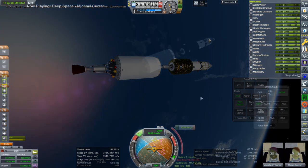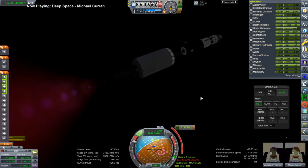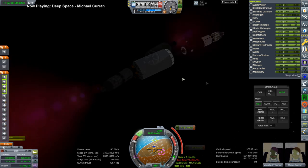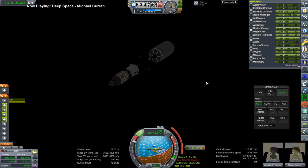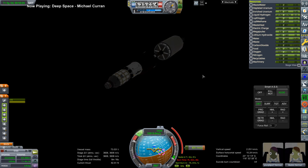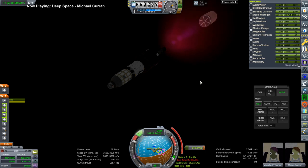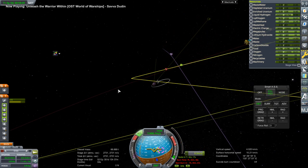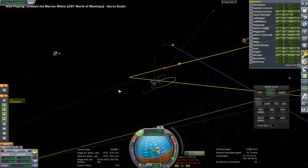This is the trans-Mars injection burn. It's a fairly hefty burn because it's not the best transfer window — about 4,200 meters per second to get there, which is not ideal, but it is what we had. The whole nuclear stage is done, and we'll use a little bit of yet another nuclear stage on this part. I decided to go with another nuclear engine since this is Sandbox and I didn't have to pay for it.